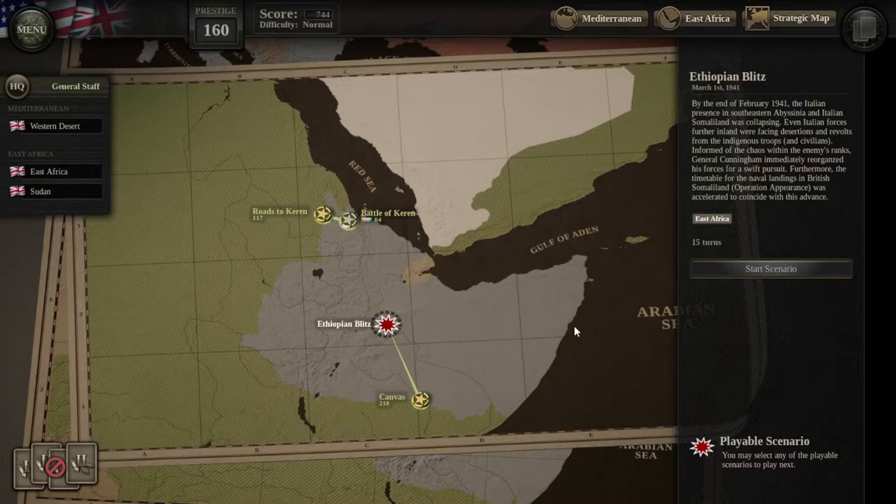I should have thought about just coming in behind him and taking his supplies out of the picture so he couldn't attack. God knows they do that to me often enough in this game. Anyway, that's going to do it for the Disaster at Cyrenaica. Up next is the Ethiopian Blitz — 15 turns, so that one might be kind of long. If you liked the episode, hit the like button. If you have any thoughts, tips, or advice, leave those in the comment section below. If you'd like to follow along through the rest of the Desert Rats DLC on Unity of Command, hit the subscribe button. J76NY saying thank you very much for watching, and have yourself a very good day.